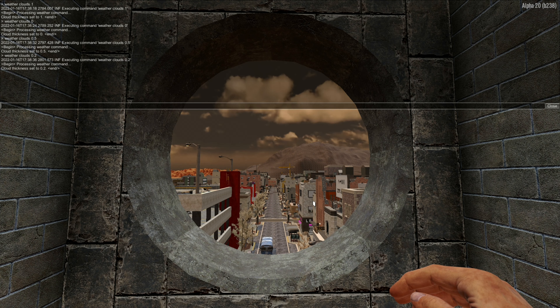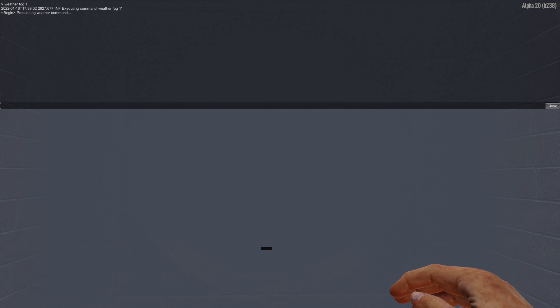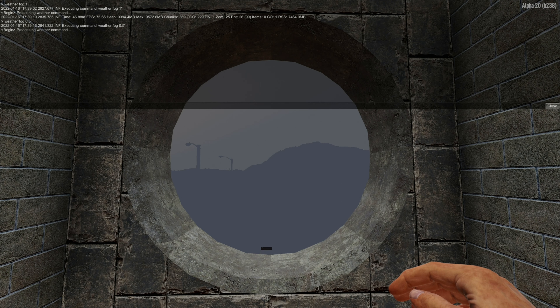Now let's type in weather fog and one and we fill up the entire game full of fog. You can only just about see on the right and left hand sides the brickwork in front of us. So don't go too crazy on this. If I go 0.5 then we can see it's still very thick fog.